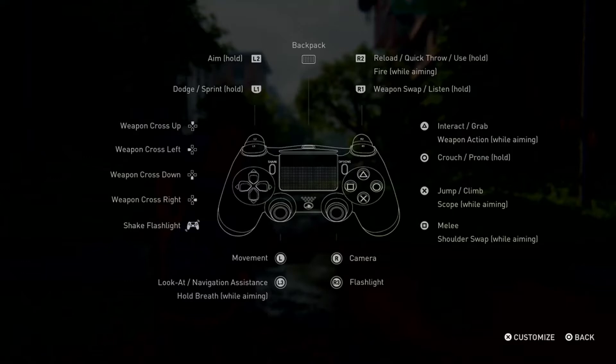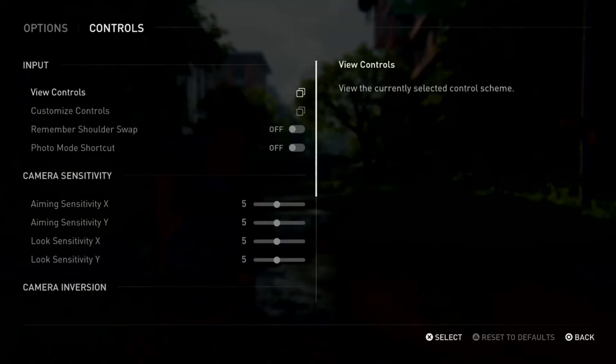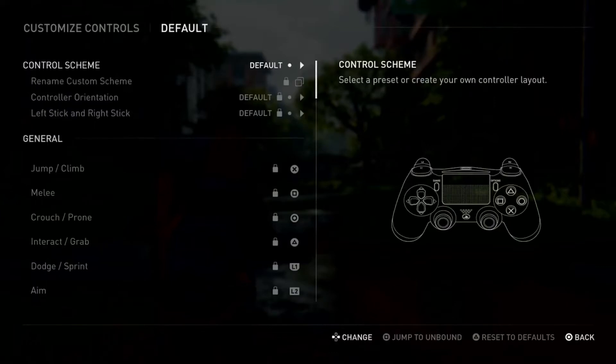You can customize your controls directly from here by pressing the X button, or you can go back and enter Customize Controls and change them from there. You will see some default settings: Right Hand Only and Left Hand Only, as well as Custom Scheme 1, 2, and 3.